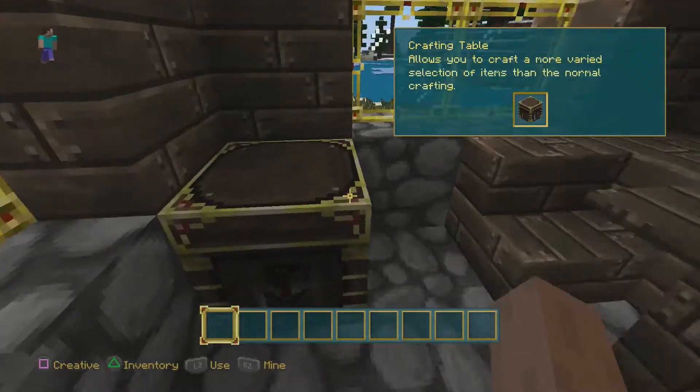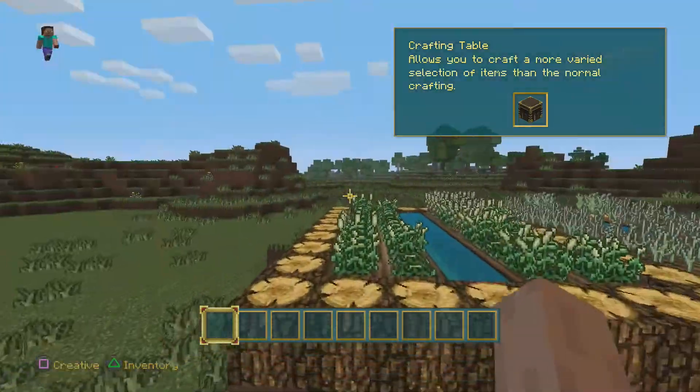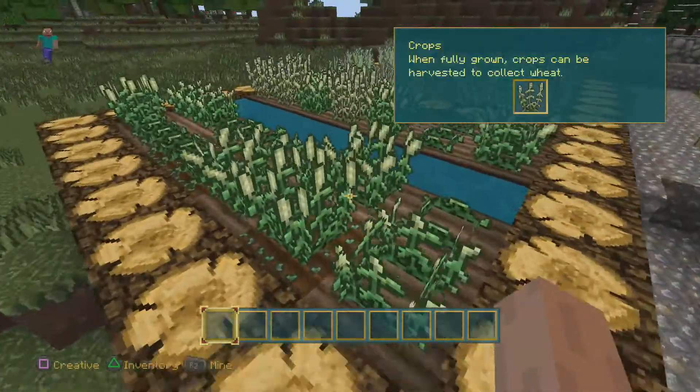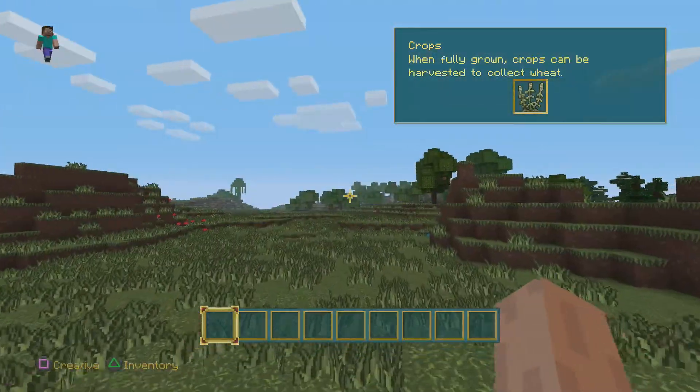We have a crafting table, some books — yeah, this one looks nice. Look at the windows, they look freaking epic. The trunks and the crops — I love this one, it looks nice so far.